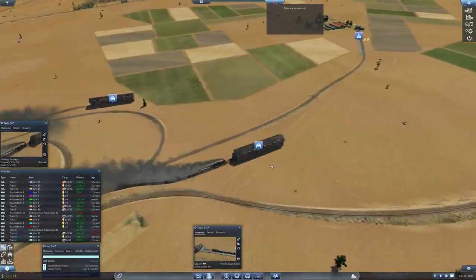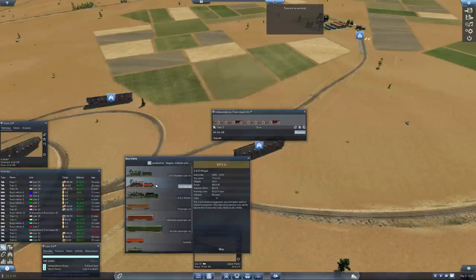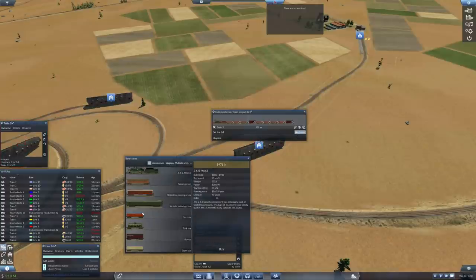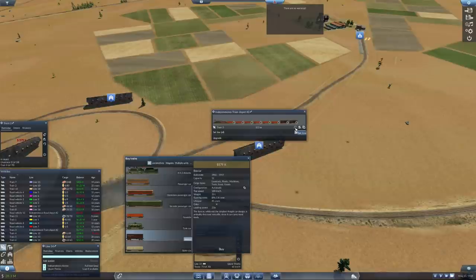Let's get that update done here. Buy train - let's go with the Mogul. That's good enough for this distance. Let's sell all these and get... 15 tons per car, that's 30 - 560 - 60 tons, 75 tons, 80 tons. Plus boxcars for livestock - two livestock.